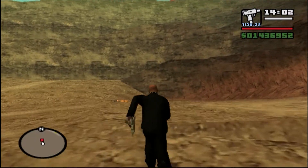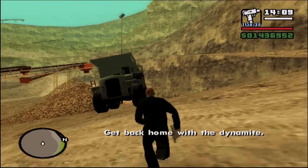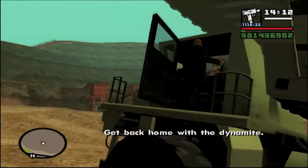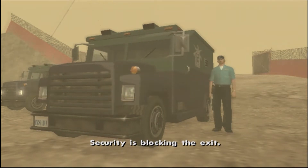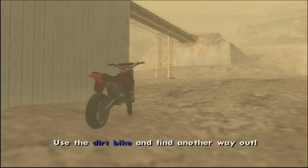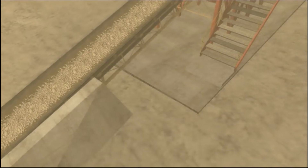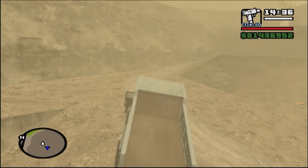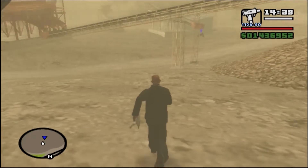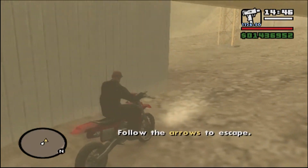We have the dynamite. We're not supposed to get back in the dump truck — we need the dirt bike to pull off some sick jumps to get out of the quarry. The game shows us the path we're supposed to take with the blue arrow of doom, which denotes a vehicle mandatory for this mission, so no attempting this in the dump truck this time.